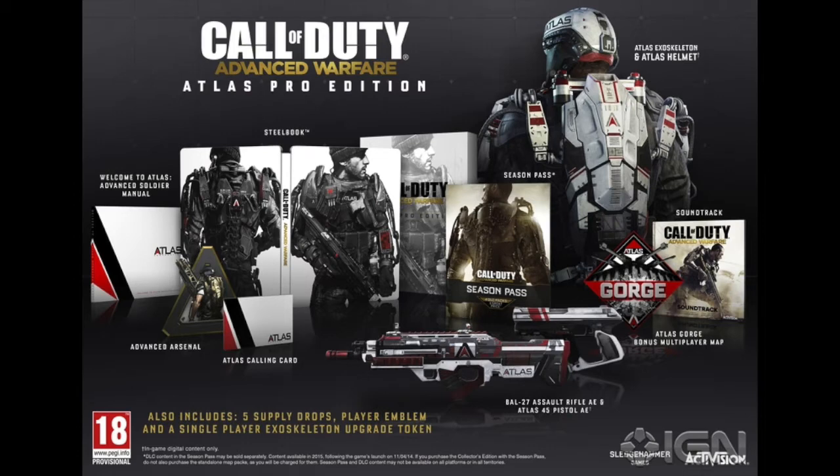Below that you've got the Advanced Arsenal, which is that gold camo type of thing for the new gun and gold camo for the exoskeleton. Then you've got the Atlas calling card to the right of that. I don't really know what that's gonna look like in-game. And then there's what it says is the Welcome to Atlas Advanced Soldier Manual — I don't know what that's gonna be, but that sounds kind of cool. That's pretty much it for all that stuff.